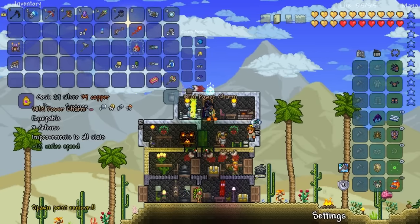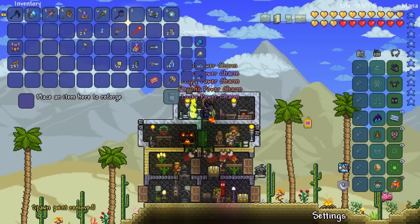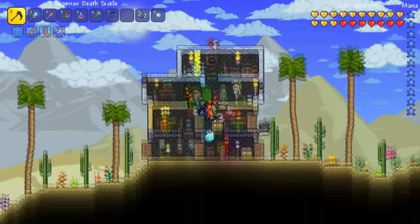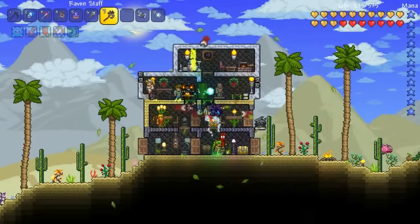Alright, power time. Come on, just give me crits. And it gave me crits — can you believe it? Let me reforge the raven staff while I'm at it too. I might use the raven staff a lot because these things hit extremely hard.